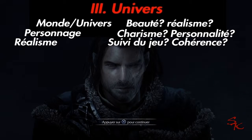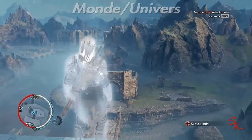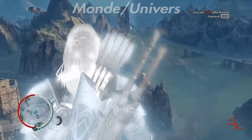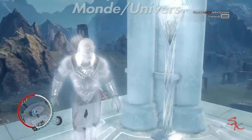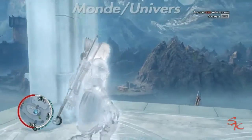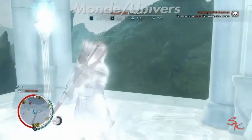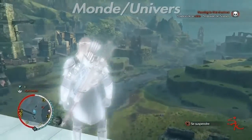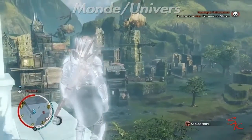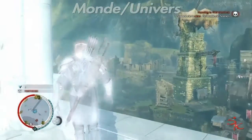Maintenant on part sur l'univers : tout ce qui concerne le monde, les personnages et le réalisme. Le monde et l'univers, c'est très très beau. La carte tirée du livre de J.R.R. Tolkien est visuellement réalisée de façon géniale. Reprendre des personnages cultes et les rendre plus réalistes, ça rend visuellement très beau. J'ai adoré cet univers, j'ai adoré ce monde. C'est un 10 sur 10 — c'est vraiment extraordinaire.